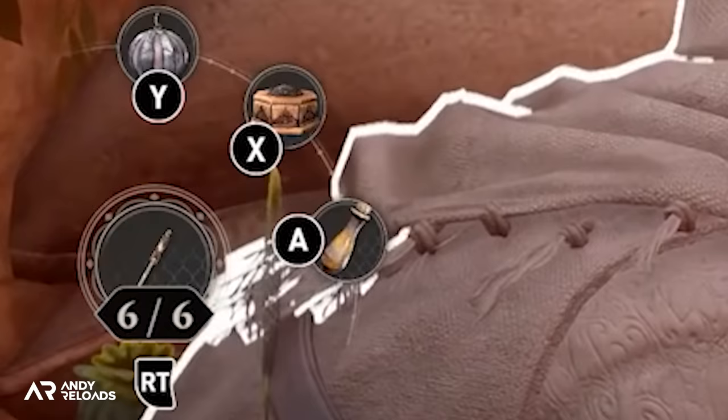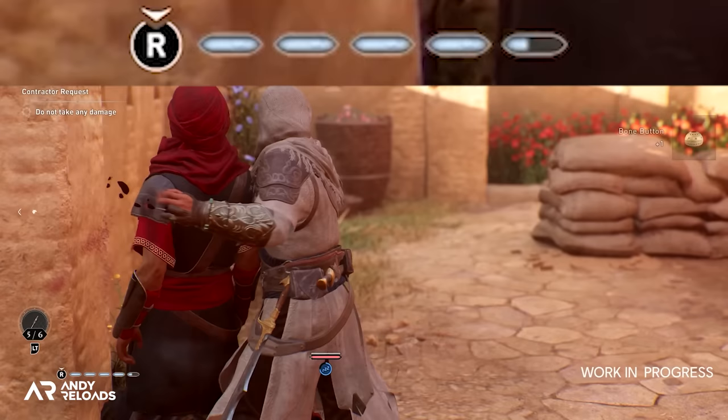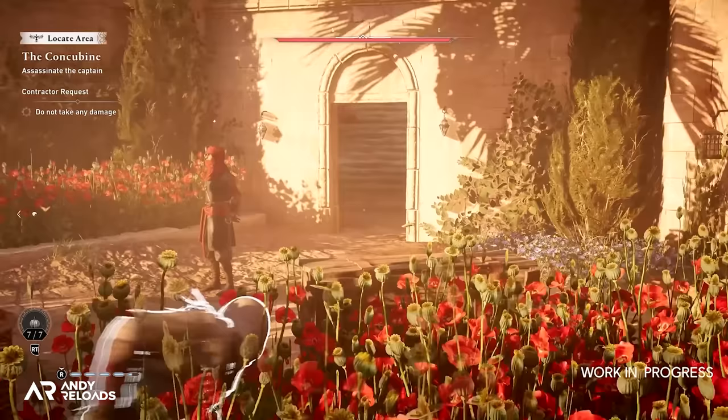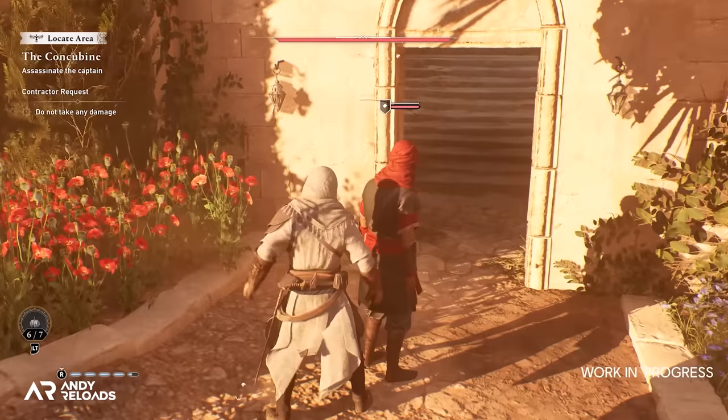After putting the guard to sleep and assassinating the target, notice how Basim's assassin focus bar fills up slightly — that's clearly how we charge up this ultra ability. We then get a first preview of that noise maker tool, similar to the cherry bombs in Unity. It distracts the guard with sound and allows a perfect opportunity to initiate a very awesome looking chain assassination animation, which is great to see return.